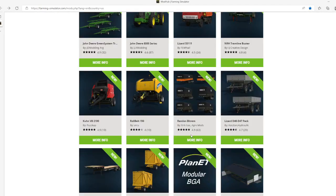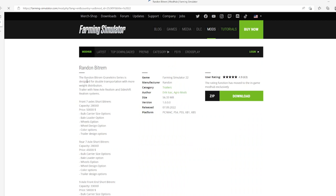The seventh mod is the Random Bit Rim by Eric Isaac, rated 4.9 stars with 63 user ratings. The Randon area granola series is designed for double transportation with more weight distribution. New axle wheels by Shift Wheels and Systems. Front several axle short bit drum, capacity 28,000 liters, price $50,000. Bulk carrier size options, rail-over options, wheel options, wheel design options, color options, trailer design options, and rear seven axle short bit drum.